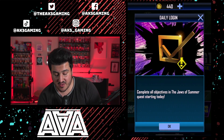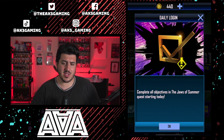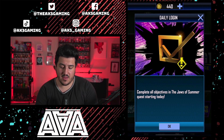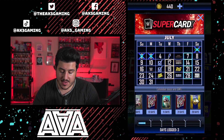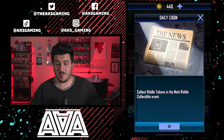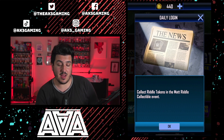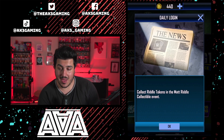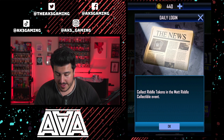Fast forwarding to the 11th, there will be a Quest for the Jaws of Summer — the summer cards — and I assume you'll get one of your tier as the reward, since they're usually more generous with seasonal cards. On the 17th there's going to be another collectible event: the Matt Riddle card drops and you'll collect Riddle tokens to redeem for it. We're not sure exactly how that event is going to work yet or where you get the collectibles, but it is coming on the 17th.